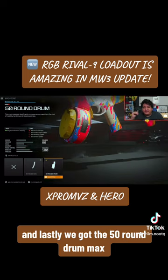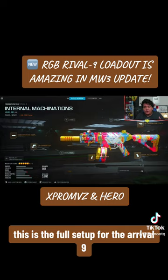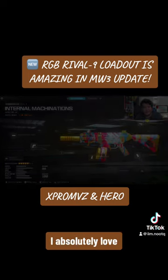And lastly, we've got the 50-round drum mag, so we have as much ammo as possible for multiple opponents rushing us on Shipment or whatever the case may be. And there you guys go — this is the full setup for the Rival 9. I absolutely love it.